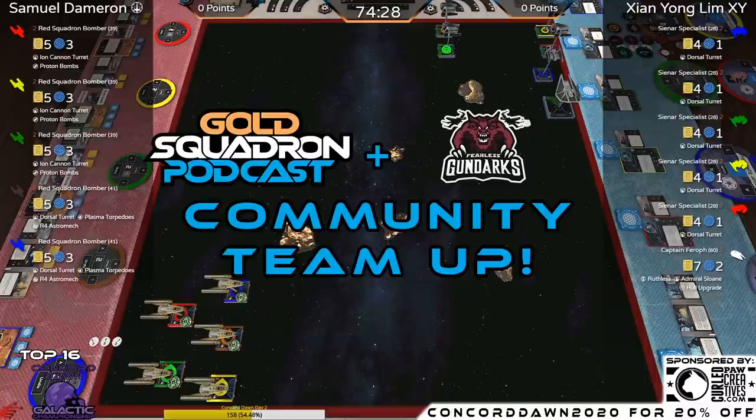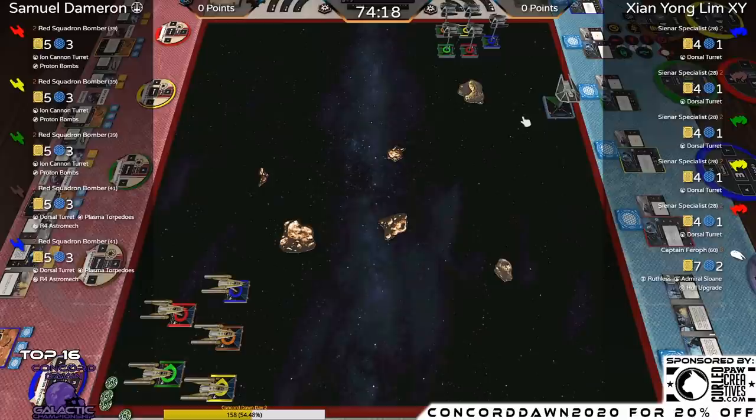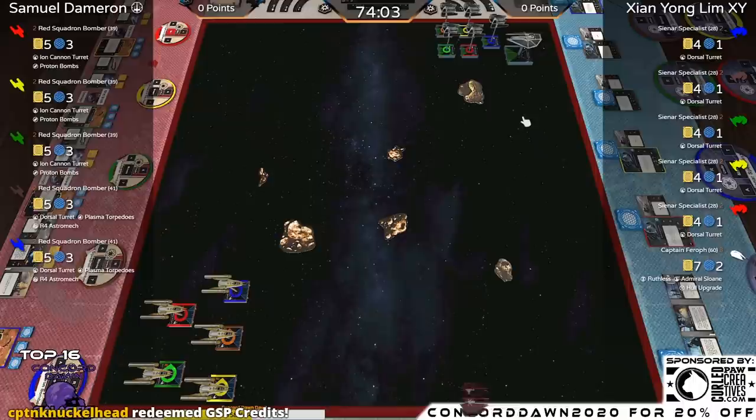This round and the next, we're doing a community team-up with the Fearless Gundarks. Before we break down the list, I want to remind you that this round and all of our rounds are brought to you by Curl Paw Creatives — use coupon code CONCORDIAN2020 for 20% off. Get your acrylic swag ready for when you can play in person again.